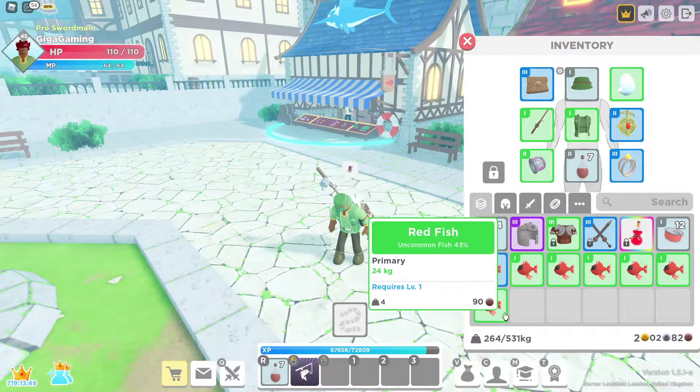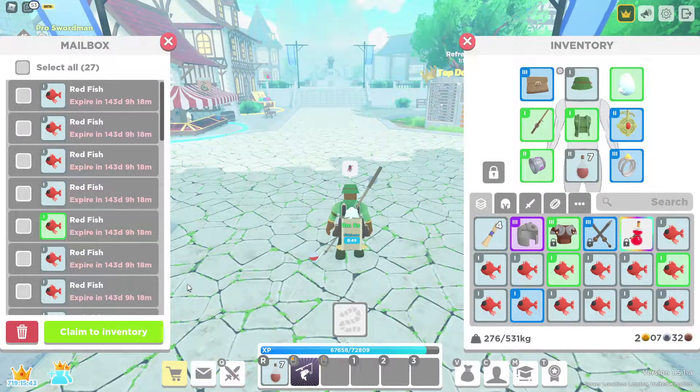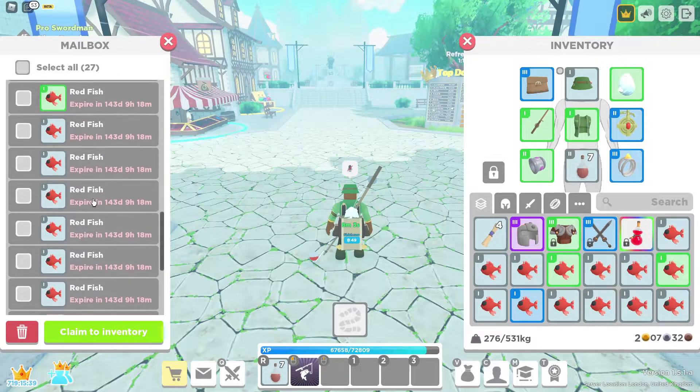Fishing luck is going to increase the chance of you getting a rarer fish that will sell for more and turn into more food. Fishing precision will just help you catch fish a lot faster and easier.